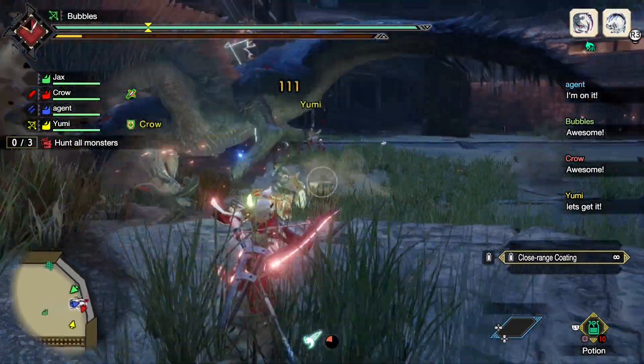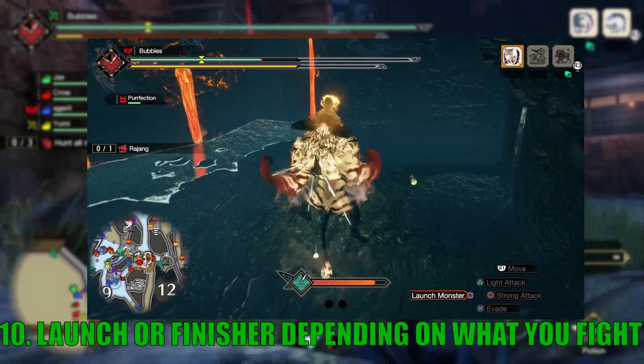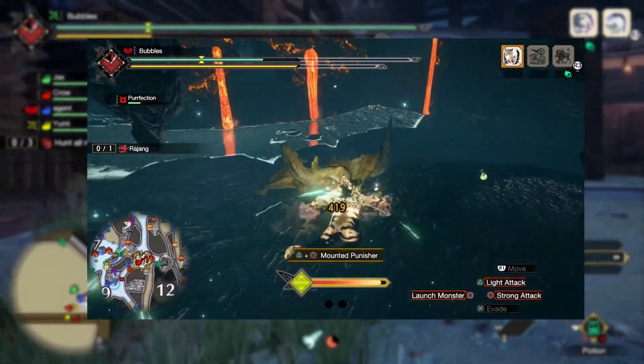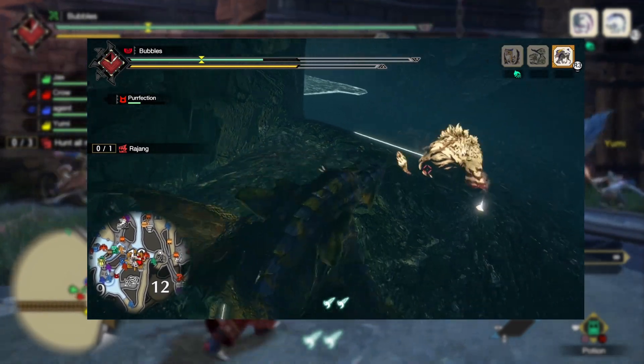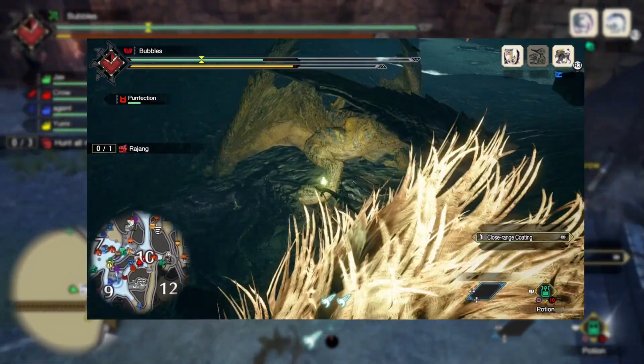Tip number ten: when wyvern riding, if you want the creature you're on to stick around after the fight, you can launch it into the other monster you're fighting — it'll stay around and make the other monster rideable. On the other hand, if you want the monster you are currently on to leave and not get in the way, you can use the mount finisher and the monster will run away afterwards.